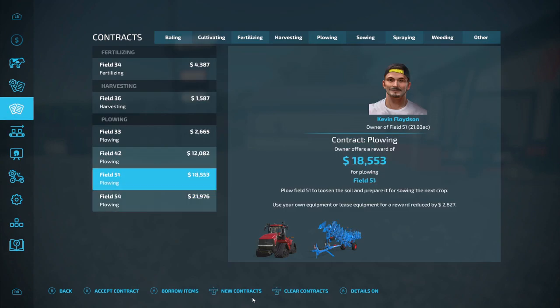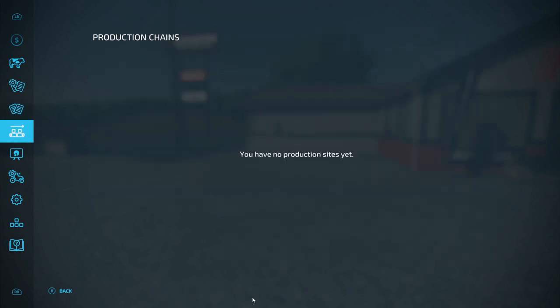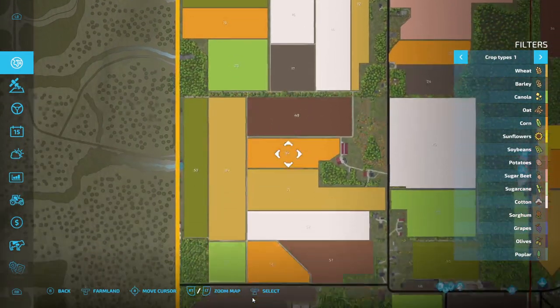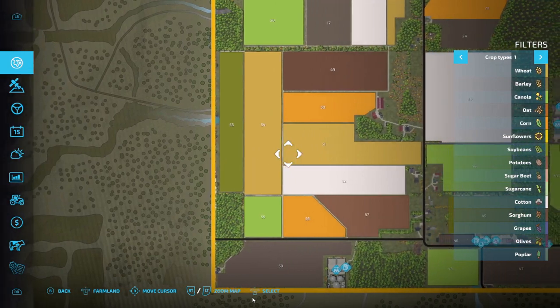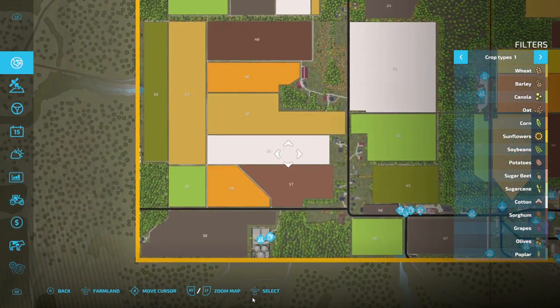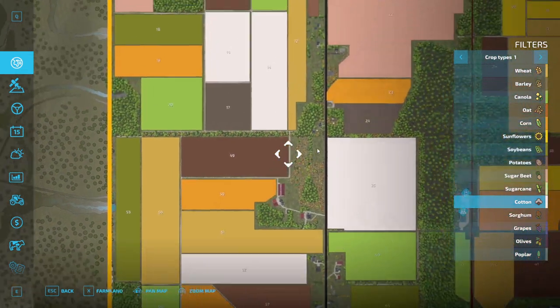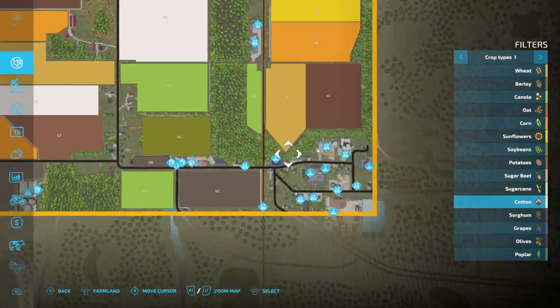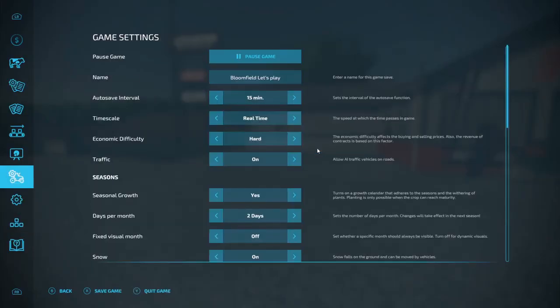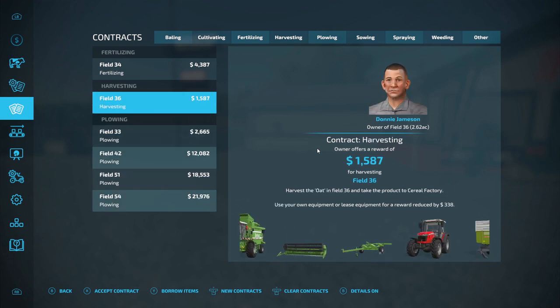It's a good amount of money. I could always borrow the equipment and do multiple fields — 42, 51, 54. I'm just trying to see where they are. There's 52 right there, that's not the one I said. Where's 42? Let's see, it's right here. I think I'm just going to start with a harvesting contract, keep it simple to start.